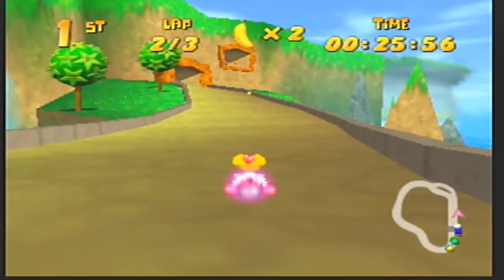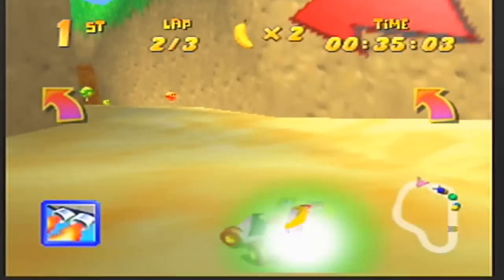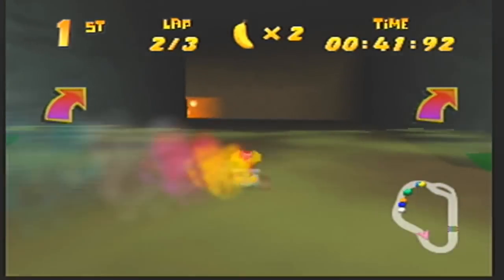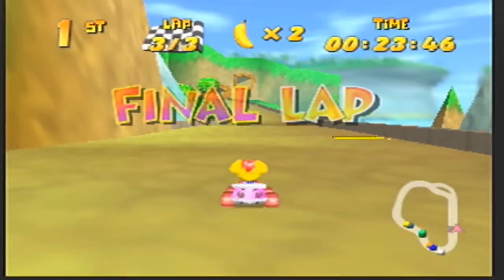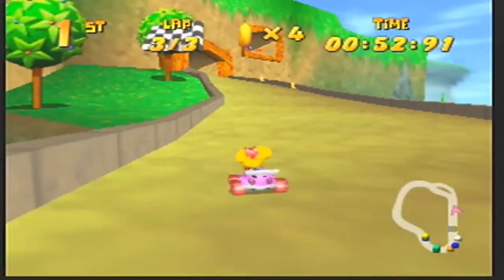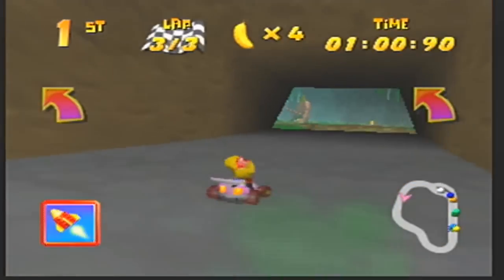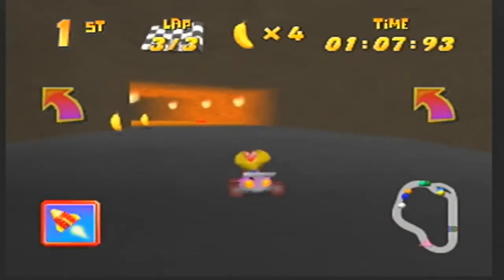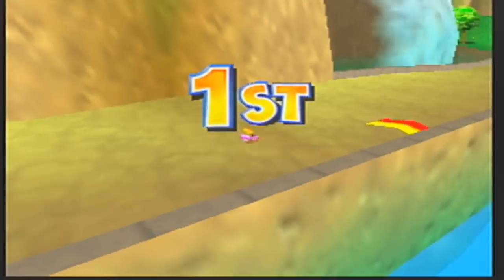It just feels really easy — like it shouldn't be this easy, but it is. I think it's because there are so many boost panels so close to each other that you reach the finish line very quickly, usually in under around 20 seconds. Some tracks go ridiculously quickly due to these boost panels. And there we go — we've actually finished all the courses in Sherbet Island and made some pretty good time. Let's get our boss fight on.